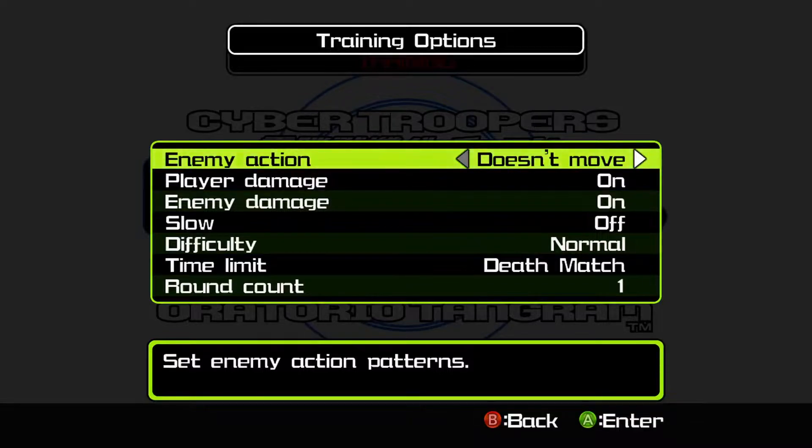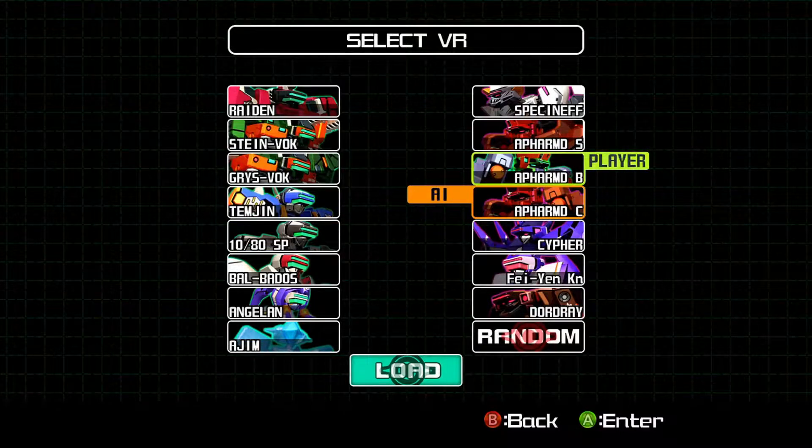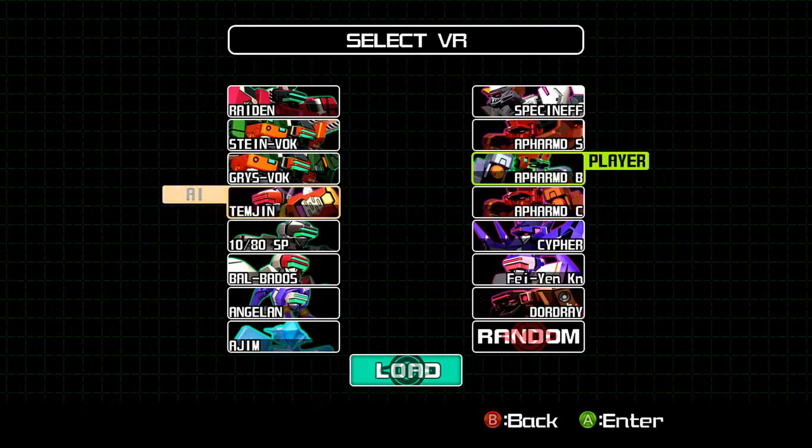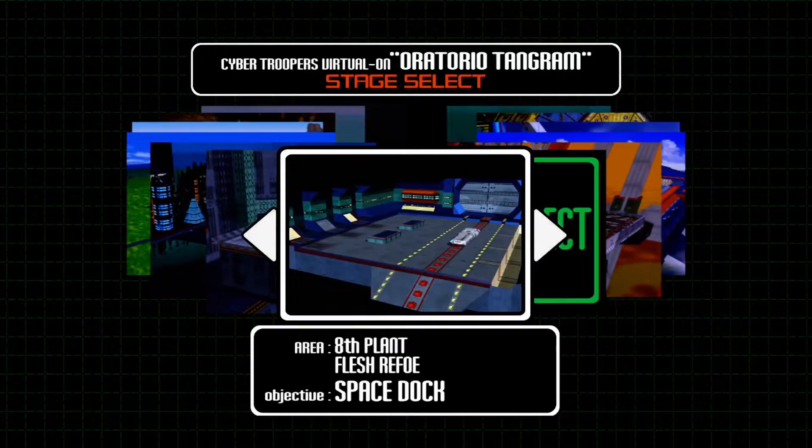I play with Farm B, the Battler variant. There are three different variants — one is based off version C from the first Virtual On, Striker is like a ranged one, and B is the default for this game designed for close quarters. So I like to play him, and I'll pick Temjin as the opponent — they're like the king of Virtual On to be honest.